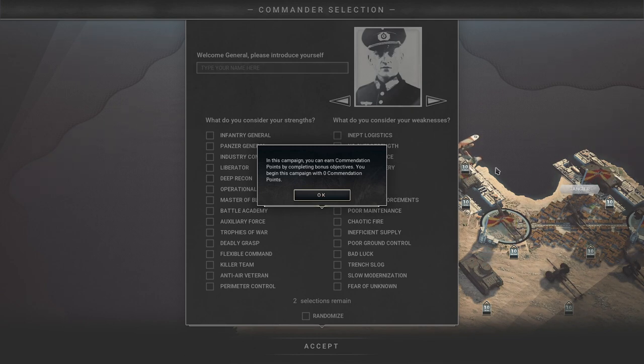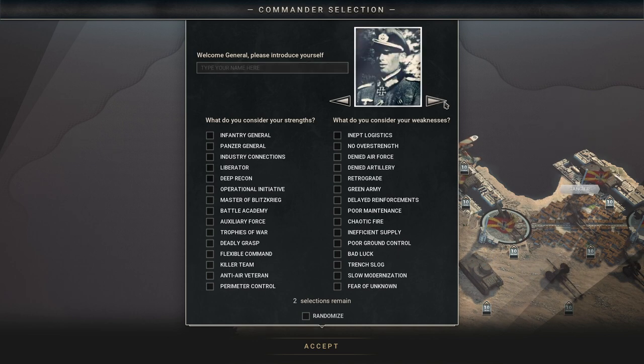As you saw, there was 1939 there as well — that's going to be a future DLC. In this campaign, you can earn commendation points by completing bonus objectives. You begin with zero commendation points. First of all, we've got to come up with a name, so we're going to be called Samstra the Mighty.